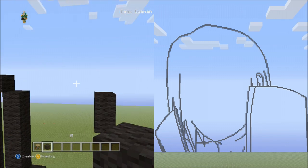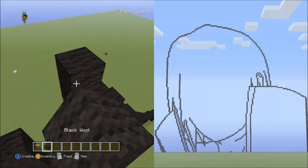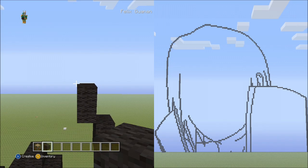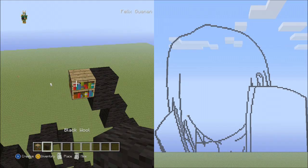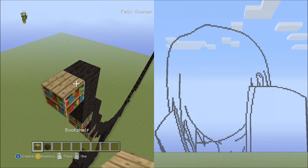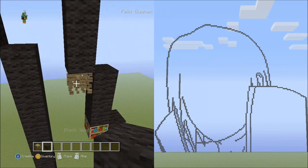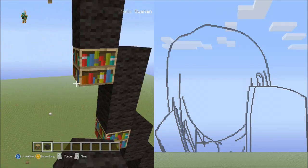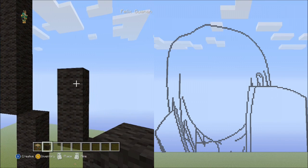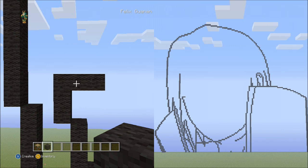Place a total of 6 sets of 3s going up to the left side — sets 1 through 6. Delete the placement blocks. From this block place 2 blocks going across on the right side, then on top of this block place 1 block — it should look exactly like this.